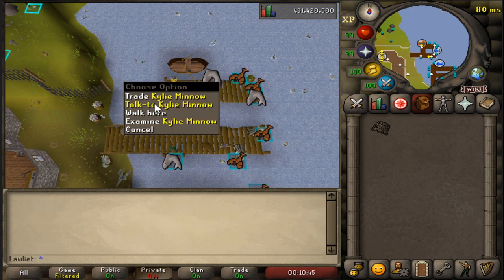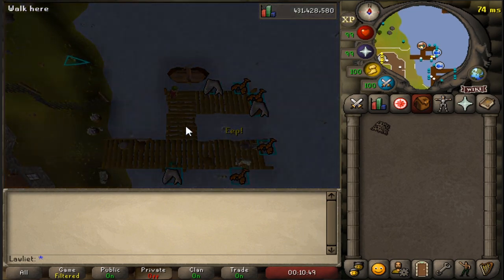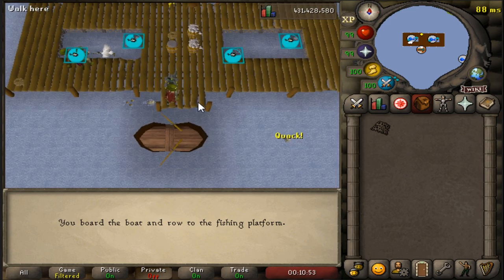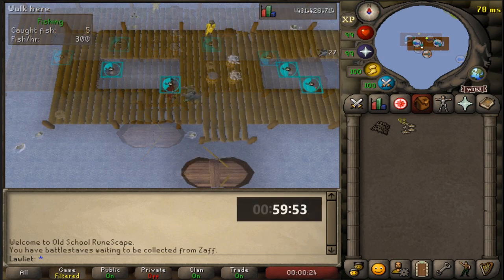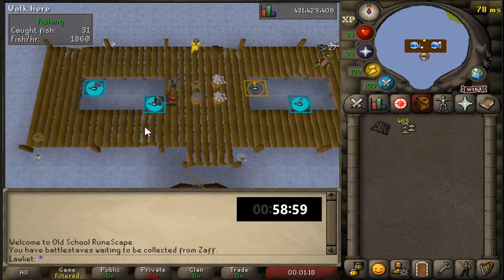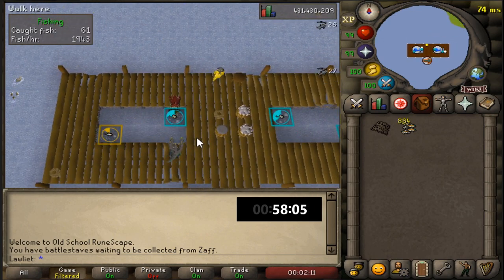After you're done with the minnow fishing, you'll also be trading Kylie to get sharks in return for your minnows. We are now here on the platform, and this is where we'll be spending the next hour. When I first started this moneymaker, I was under the assumption that it was going to be pretty AFK — and in a way it was, but not as much as I thought.